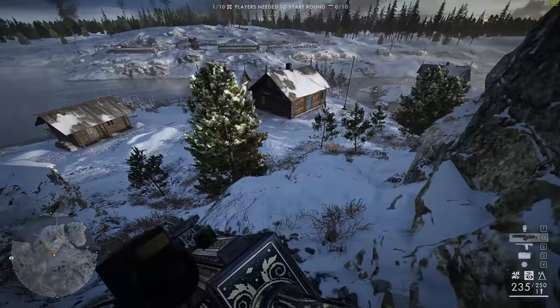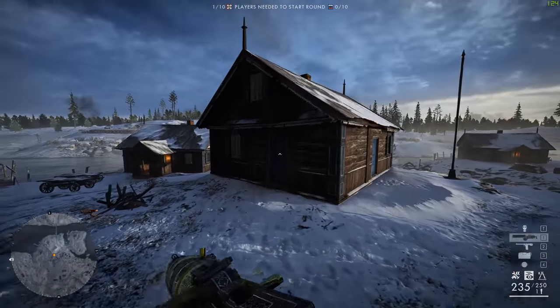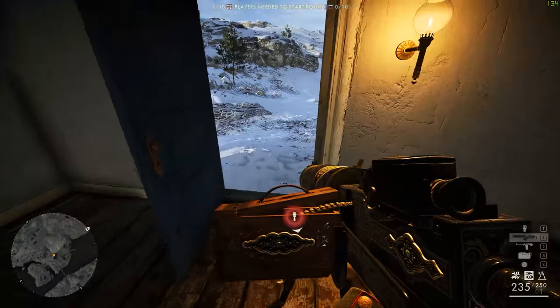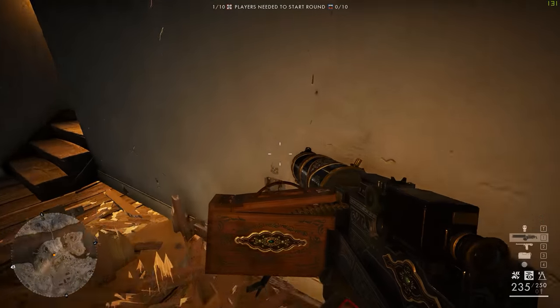Next you travel down the nearby hill to the house with the two blue doors. Inside is a chest of drawers which when destroyed reveals a handle hidden behind. This lever has a skull above it and you'll be wanting to interact with that once.